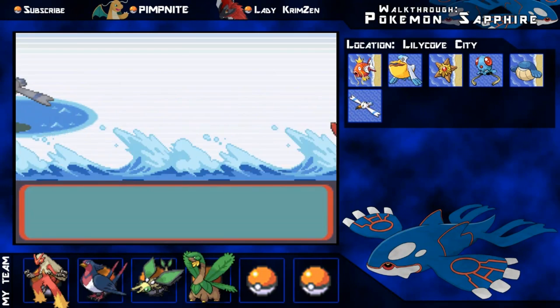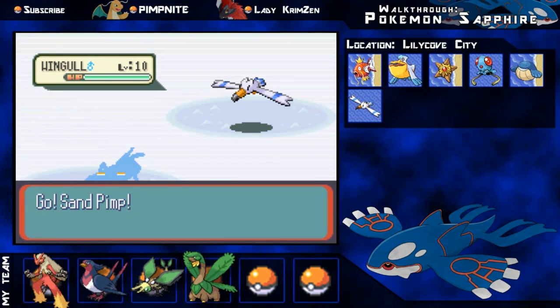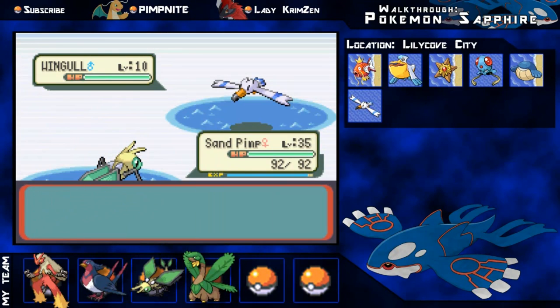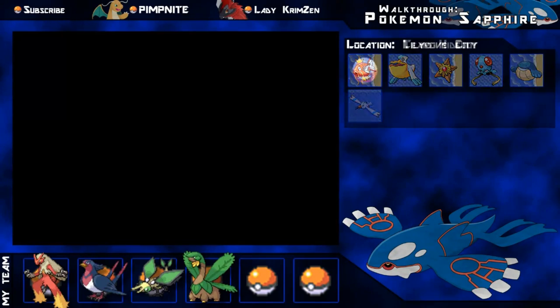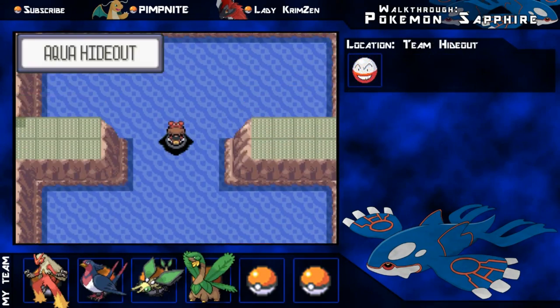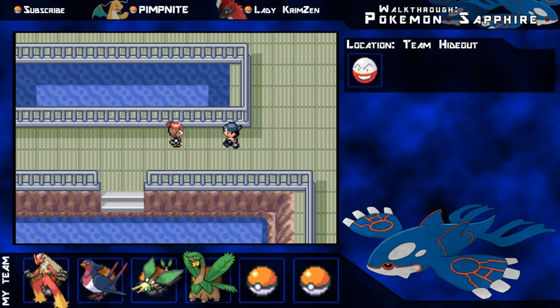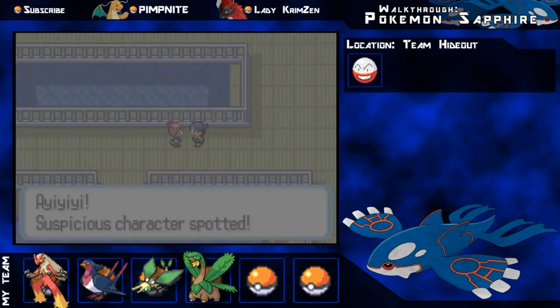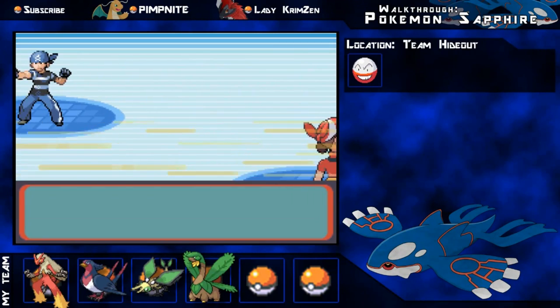I thought I'd battled them all out - oh, it's just a Wingull. No problem, I'm just going to run away from this. I head into this cave here and this is the Team Aqua Hideout. You can get Electrode in here, and I was actually planning on catching one, but we will see when we get to that part.